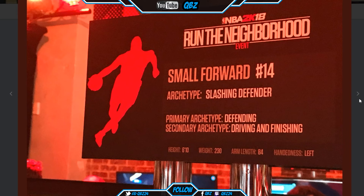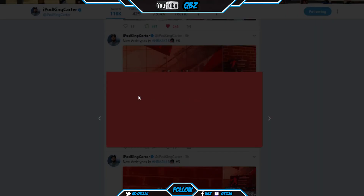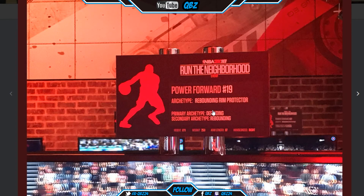Small forward — slashing defender. Primary is defending, secondary is driving and finishing. I can't wait to see each individual one. I might be the one to make every single one, but we'll see. Power forward — rim protecting rebounder. Primary is defending, secondary is rebounding.